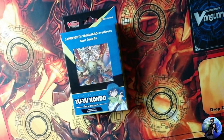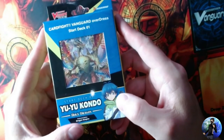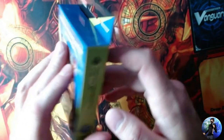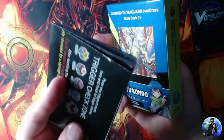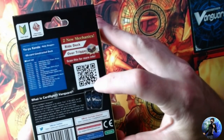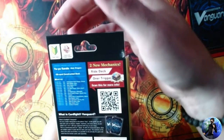This is the starter deck for Dragon Empire — this is the deck used by the main character in the anime, so check that out if you're curious; I'll leave a link in the description. The box contains only the deck and a play mat. You can scan the barcode on the box with your phone to access comprehensive rules, Q&A, and other information.